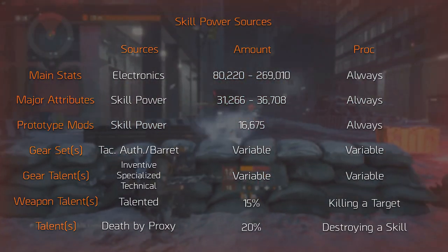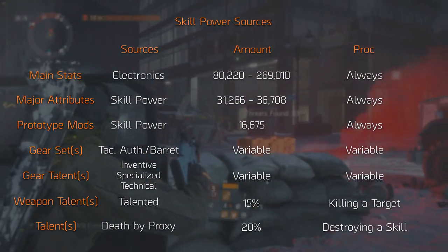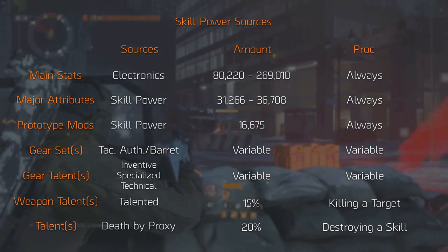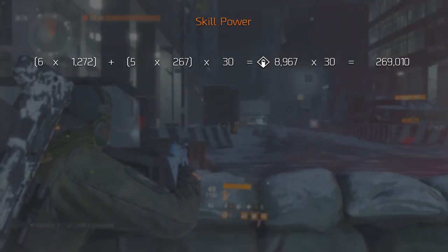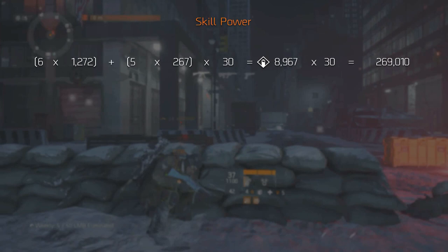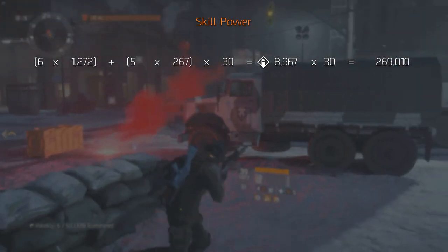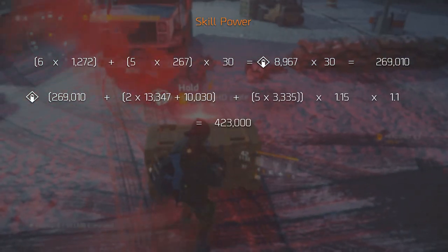There's also the weapon talent called Talented, and the last source we could find was the talent Death by Proxy — this is a player talent. The maximum amount of skill power you can obtain from just under 9,000 electronics alone is just under 270,000. But this isn't the skill cap since there are other sources like gear set bonuses, gear talents, major attributes, weapon talents, and even player talents.